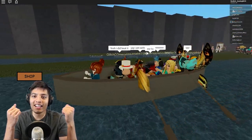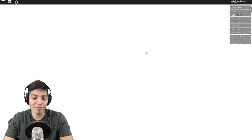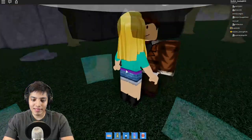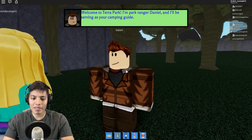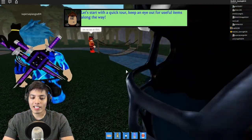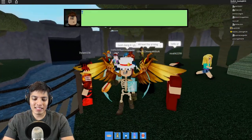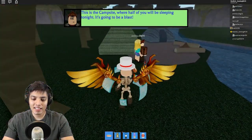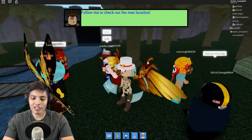This reminds me of that video where guys are canoeing and one of them says 'dude there's a waterfall at the end' — it's funny. So we're back here at Terra Park — who would have known we'd be back at this place! What's up, Daniel? Poor Daniel, he's been out here all this time. 'Welcome to Terra Park — I'm Park Ranger Daniel and I'll be serving you as your camping guide. Let's start a quick tour, keep an eye out for useful items along the way.' All right, let's go check it out!